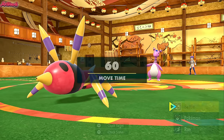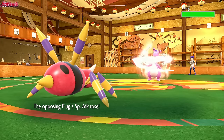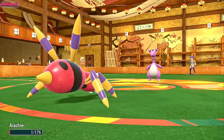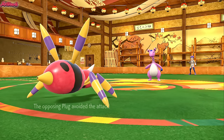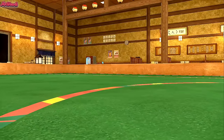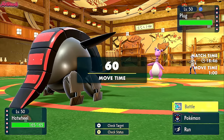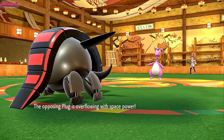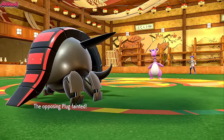Next turn I go for a Megahorn — I've still got my Focus Sash intact. If they attack me it'll take me down to my Sash and trigger Swarm. They go for a Meteor Beam, boosting their Special Attack. The Meteor Beam just annihilates my Riotose to 1 HP, and to add insult to injury we're in Swarm range but we miss the Megahorn. We're off to a very rocky start. I try Megahorn again as they go for a Dragon Pulse, which takes out Riotose. I bring in Iron Treads and go straight for an Earthquake. They go for another Meteor Beam hoping to live, but the earthquake cracks underneath their Ampharos and down the pink little lamb goes.